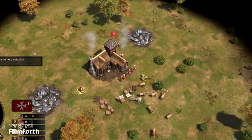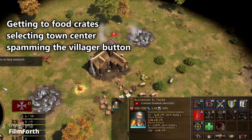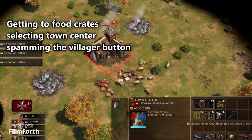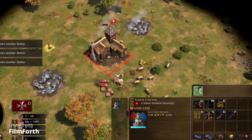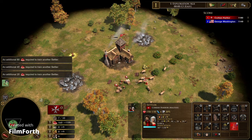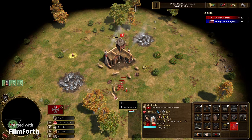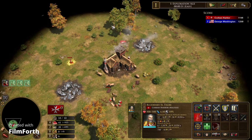Ideally, you should be collecting your food crates while spamming the villager button on your town center. If you're training settlers in the first six to nine seconds of the game, you're doing well. Anything slower than 10 seconds is slow, and yet I occasionally see newer players waiting as long as 30 seconds or even a minute. The faster you get your first villager out, the faster they can collect resources for you, meaning the more resources you get over the course of the game. If your opponent makes his first villager 20 seconds before you, his entire economy is going to be 20 seconds ahead of yours for the rest of the game — which doesn't sound like much, but it can be absolutely critical.